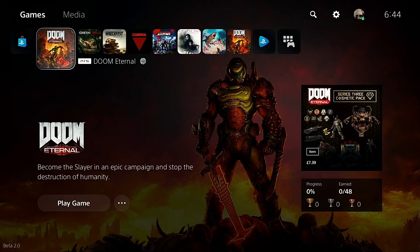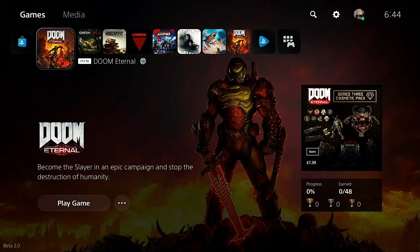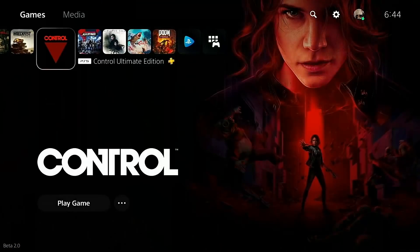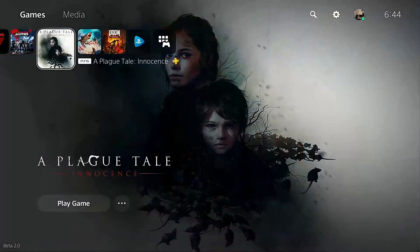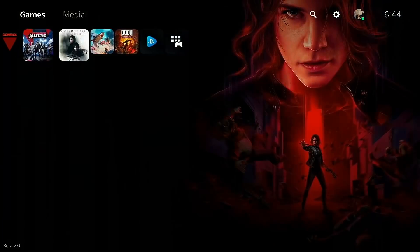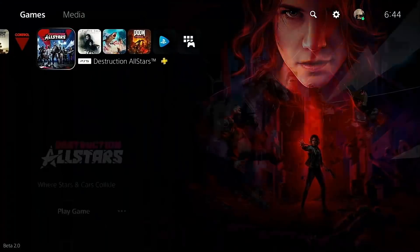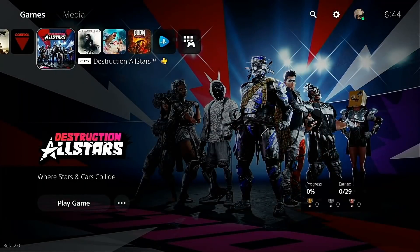The games we're testing today are Doom Eternal, Control, Playtale Innocence, and Wreckfest. We've dropped Maneater from the lineup again — mainly because in my previous test I felt the save spot was a little out of whack. If we need another test, I'll include Destruction All-Stars, though it has a lengthy startup sequence that makes comparisons trickier.